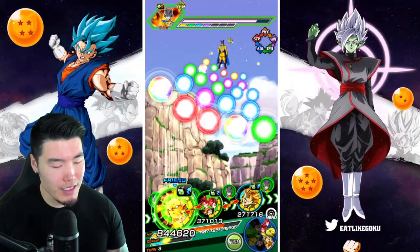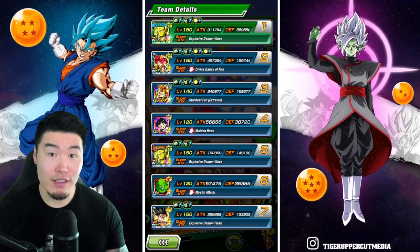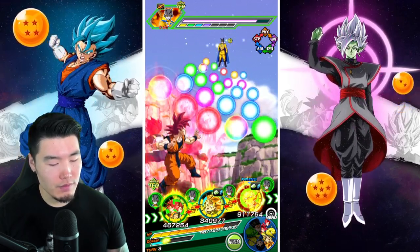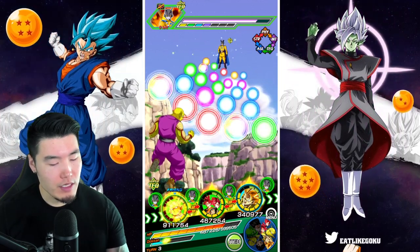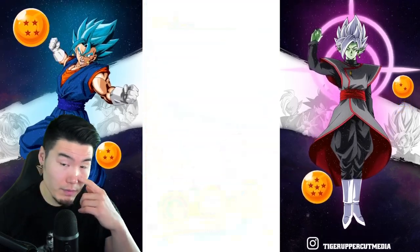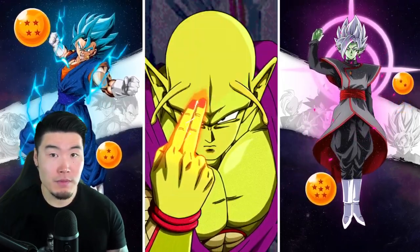One mini issue is that we need the God Goku and Vegeta to also get supers off, because they need to build their defense. Right now they're not very tanky. I think we might have to float Piccolo. I'm kind of scared with all those attacks in the first slot. Yeah, we can potentially have Piccolo in the first slot and leave the God Boys in this rotation, hopefully get an additional super out of them and let them build their defense that way. Because if there was a super in the first slot, that would be pretty bad.